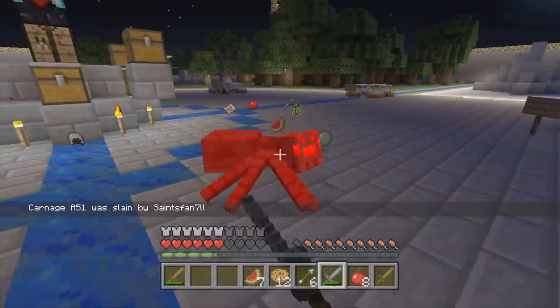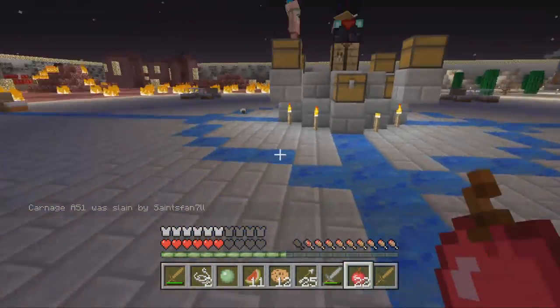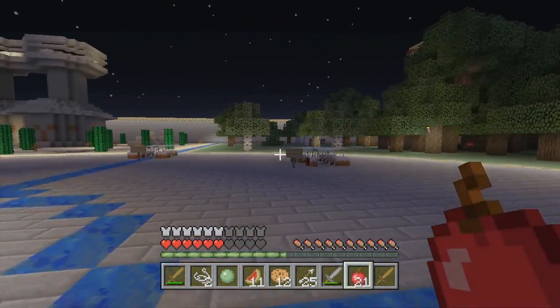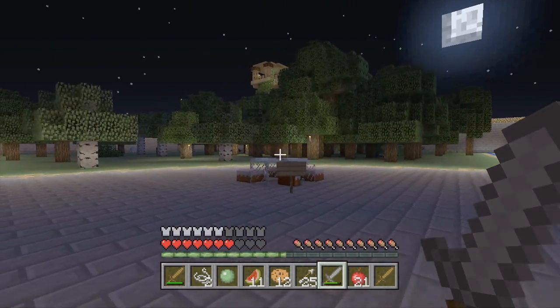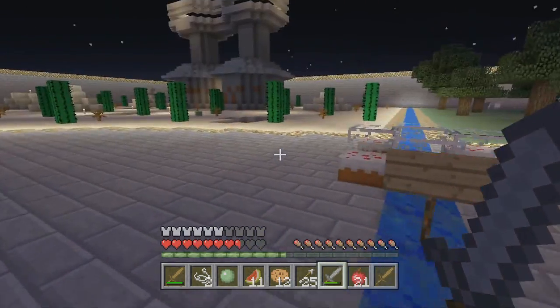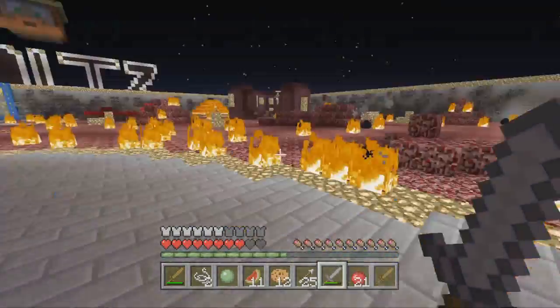Do you think we're actually getting craftable spawn eggs, or spawn eggs in survival at all? Or did they just possibly mess up and forget to put 'creative mode only' next to it? I think that's pretty cool, because I don't even think on PC they actually have spawn eggs in survival mode without mods. So that'd be pretty neat. Anyway, like I said, it's a really short video — I need to get back to moving all my stuff and getting everything set up.